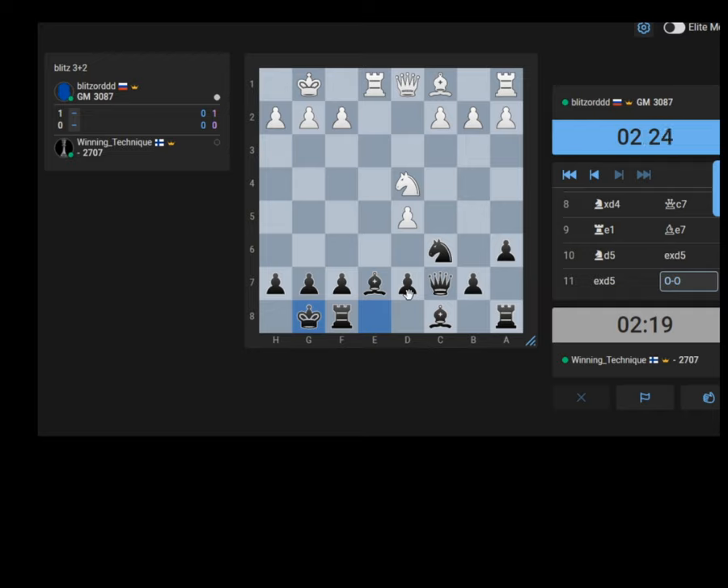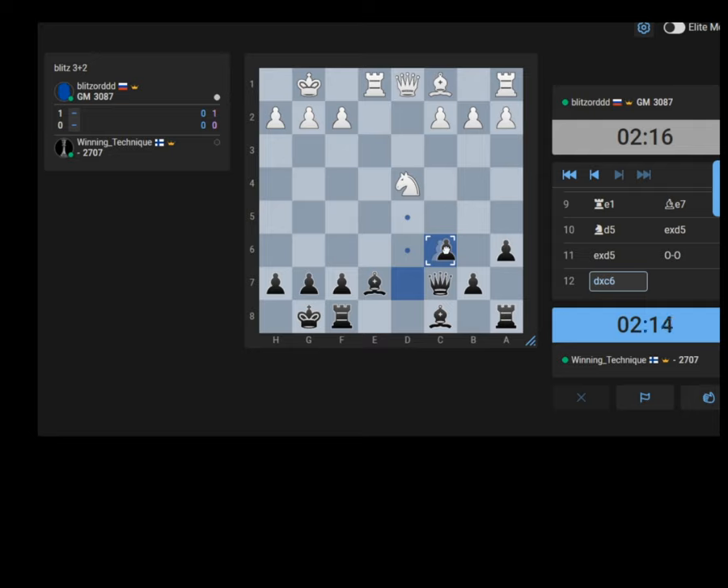I think I'm actually okay here - I think I just got a good position from the opening. d6 doesn't work, and I'm just fine here. I just need to develop the light-square bishop and I'm fine. I can play Bishop f6 now, just consolidating with normal development basically. This should be okay - this is just okay for Black.